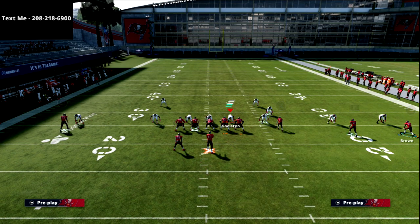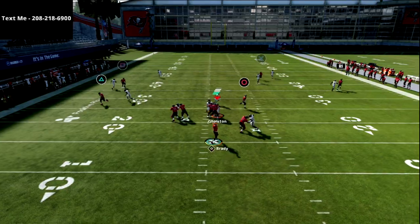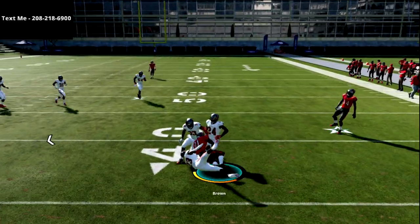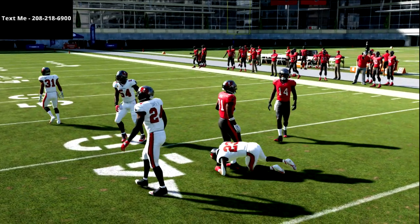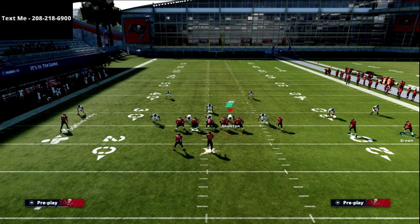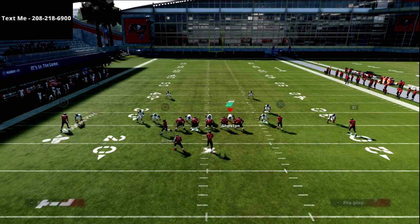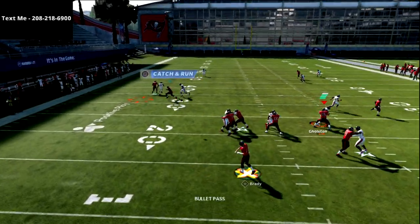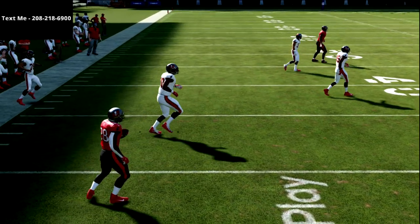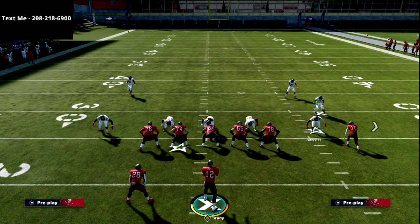If you're struggling with press man-to-man coverage on this offense, you're not running the right plays — you have everything you need to deal with press man from this formation. Every route, every snap. If you want an additional man read, put an option route out there: the drag comes in, option route goes out, and you've also got the dig. That's four routes that beat man coverage.